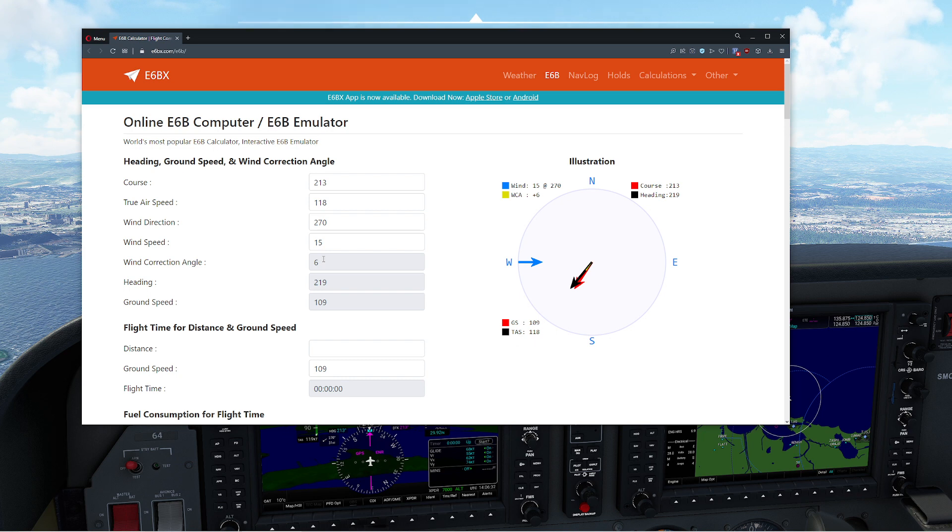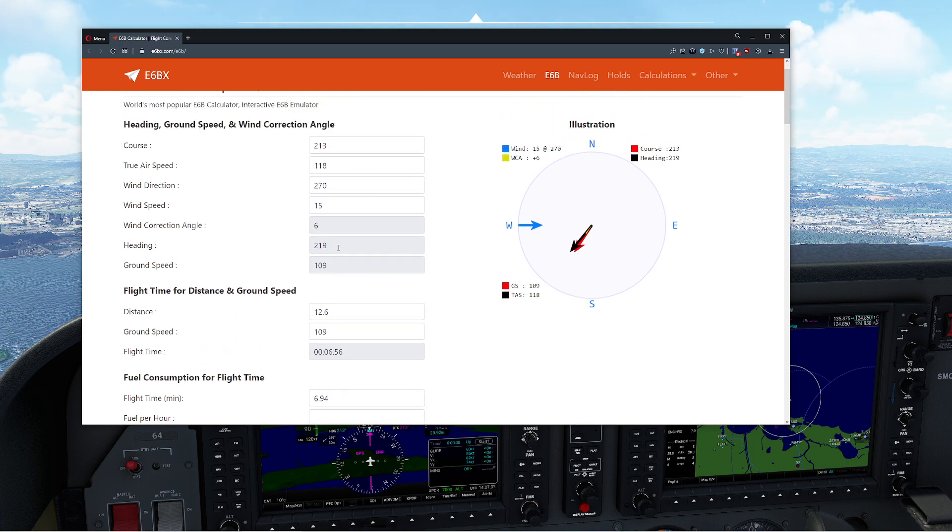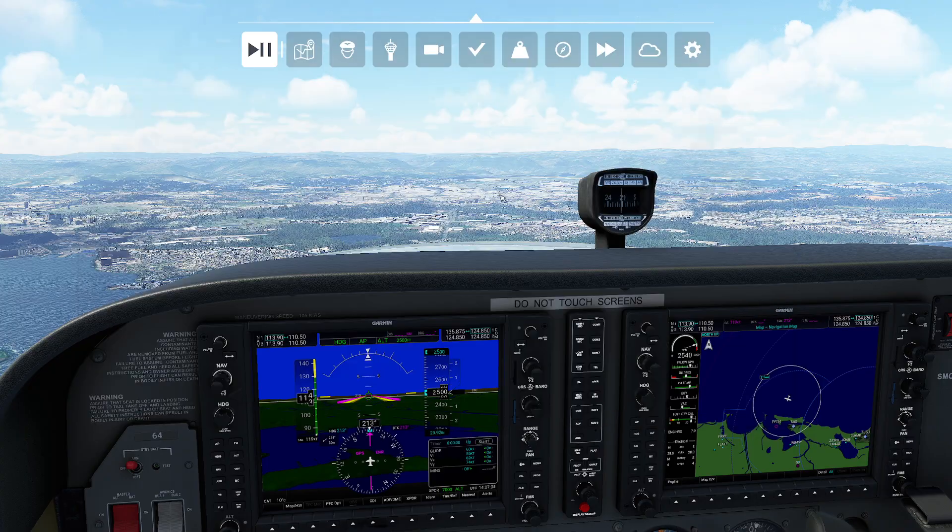What does six degrees mean? That means we add our magnetic course to the six degrees to get the direction we have to actually point the plane in order to safely get to our destination. That means our actual final heading is going to be 219, even though our aircraft is going to be traveling along the ground at 213. We're also going to get a ground speed of 109. So we dial in our distance, and we see this is going to take us just shy of seven minutes to get to our destination. Let's put 219 into the computer and get our timer ready.